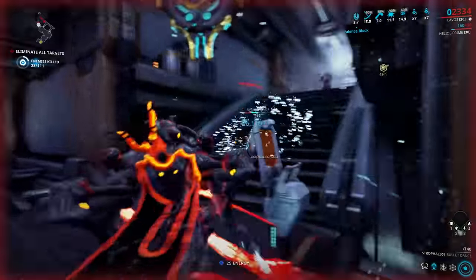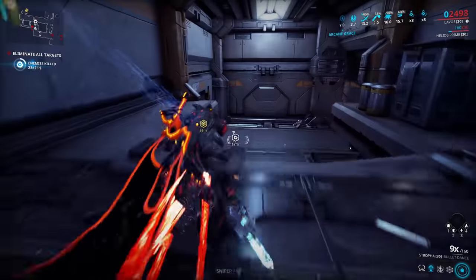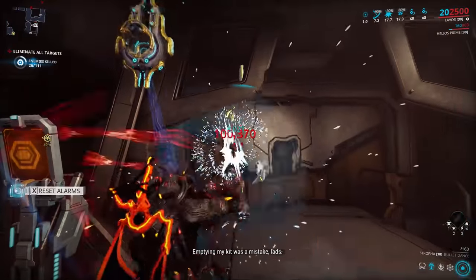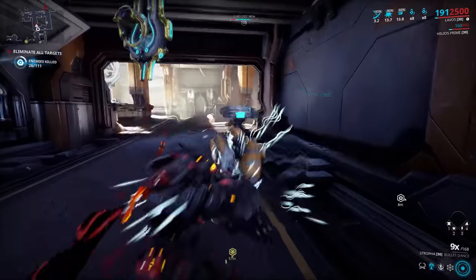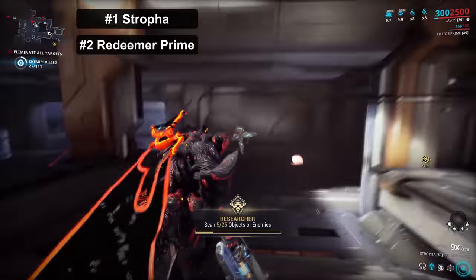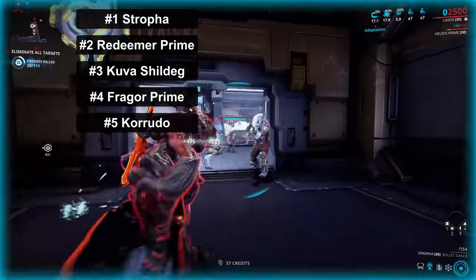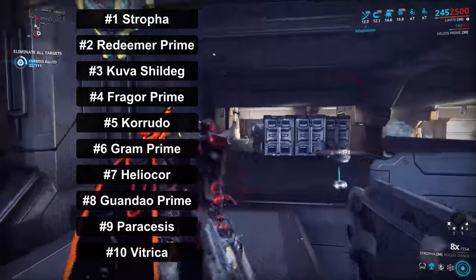Effectively, we have two different ways of doing a heavy attack: pure heavy stacking initial combo, and heavy combo using the combo efficiency setup. These builds can be used on either a standard heavy weapon or a weapon that has forced slash procs on its heavy attacks. In terms of raw damage output, the top 10 weapons are the Strofa, Redeemer Prime, Kuva Shield Egg with a full 60% damage bonus, Fragor Prime, Kerudo, Gram Prime, Heliocore, Galatine Prime, Paracesis, and Vitrica.